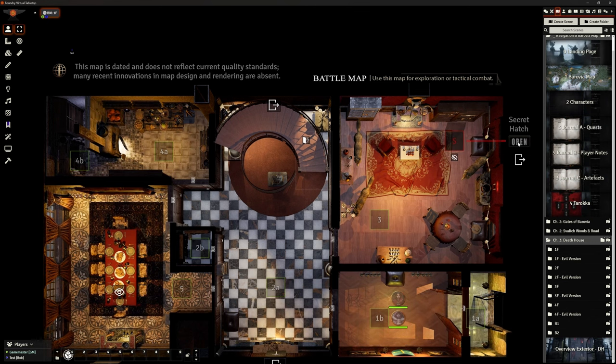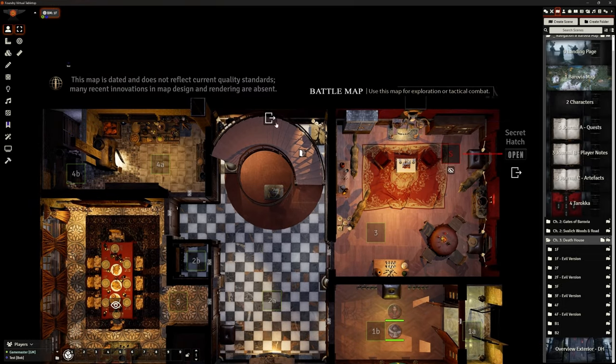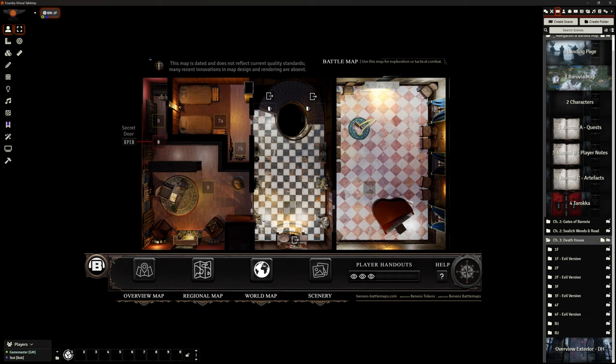There's a secret hatch here that you can open and close — so when they find it you can open it and it changes the image, moves the carpet out of the way, which is really cute. All the links are here where requested — to the battle map for the evil version. Let's move upstairs: we've got the music room, links to the evil version, another secret door we can open and close, and navigation going up and down.